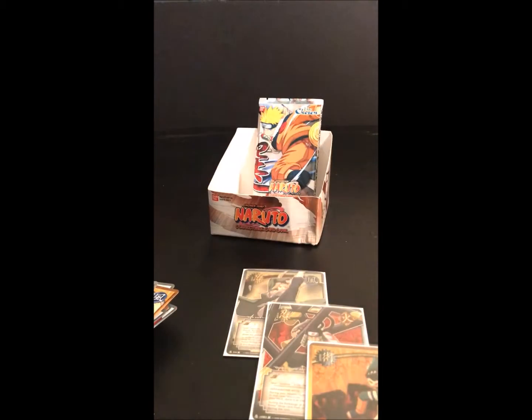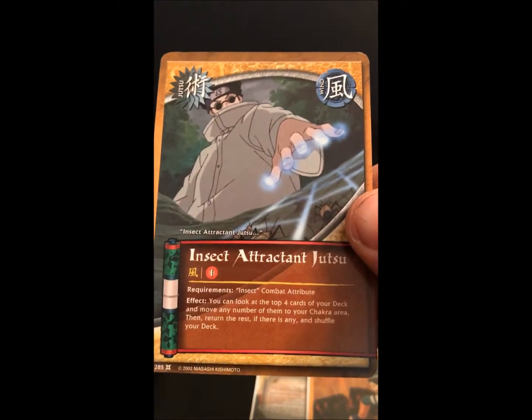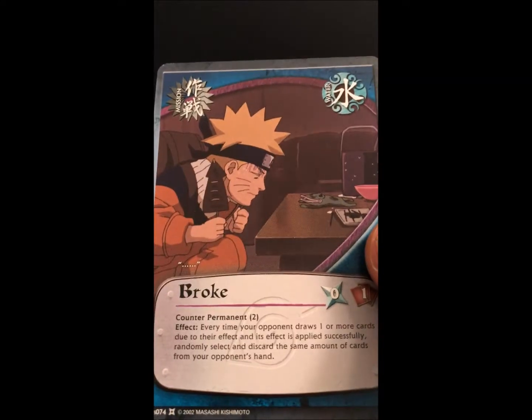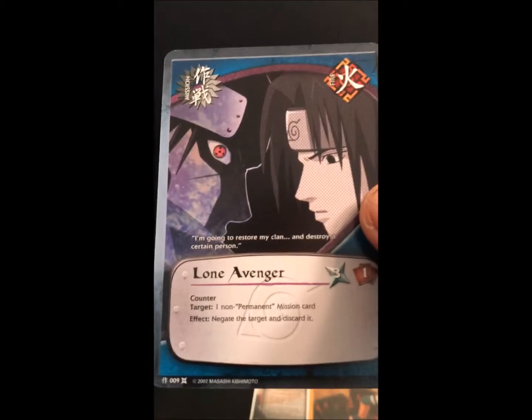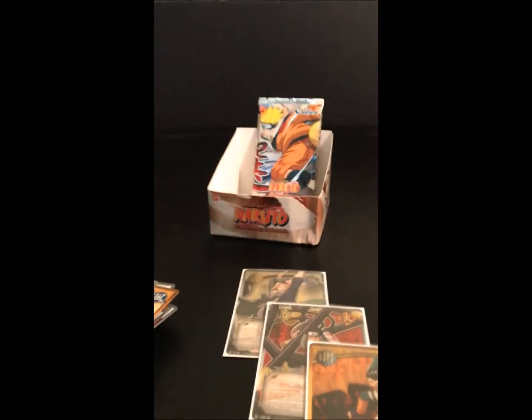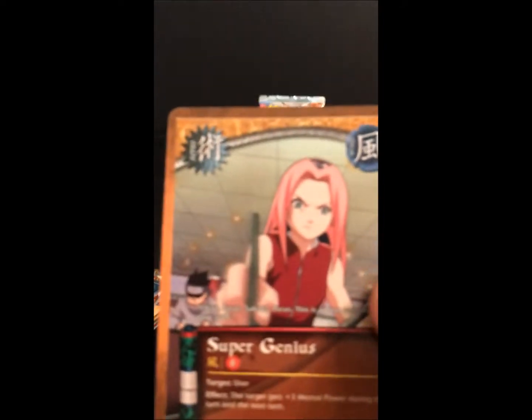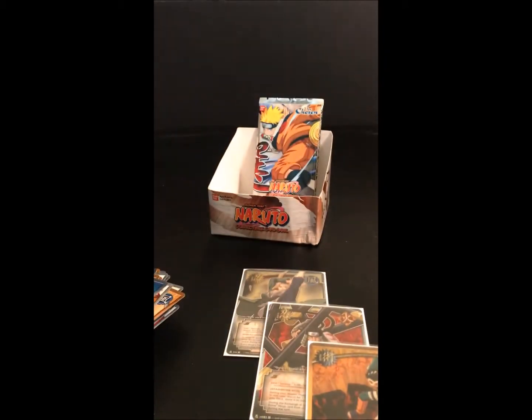We got two packs left. Pack fourteen: Insect Attracting Jutsu, Shooting Star, Broke, Lone Avenger, our foil which is a foil rare — Subjective, Super Genius, Neji Hyuga, Signs of Madness, Pakun, and our rare is Kabuto Yakushi.